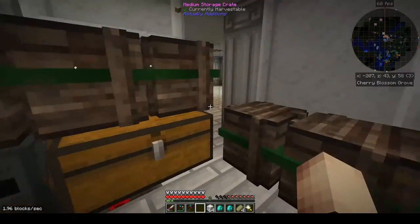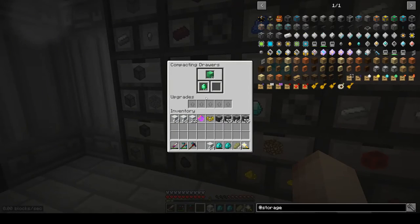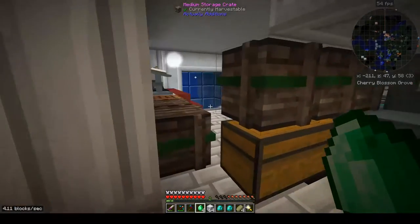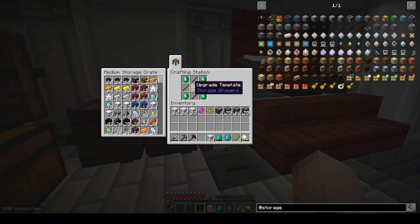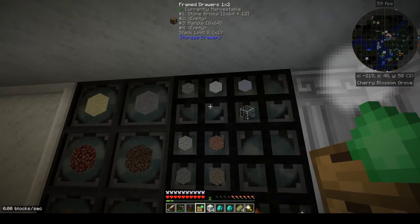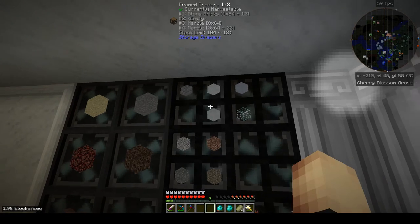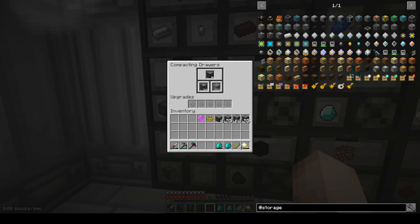I do happen to have quite a few emeralds — let me grab some, let's take one, two, three, four. Good enough for now. I'll use one of these upgrade templates with sticks, grab that, come over here, right-click on the drawer, and see how the stack limit is now 104. Now as I put the marble in there there's plenty of room.